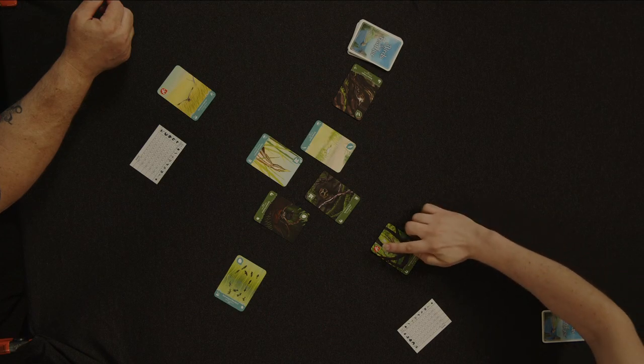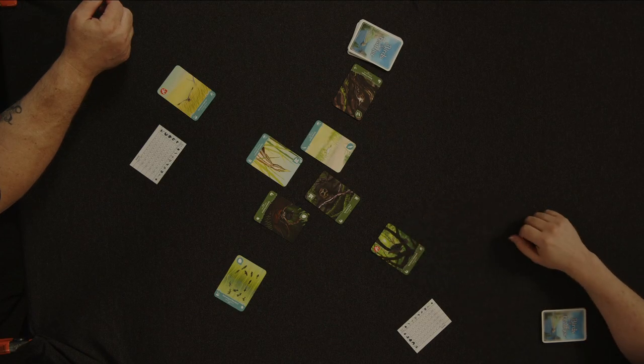Now to show you how a round properly plays, we are going to skip forward to the next turn because what happens next does not happen in the first turn. If there are any raptors in the arriving birds area, they scare away all the birds in the lingering birds area that share the same habitat. Simply discard them.